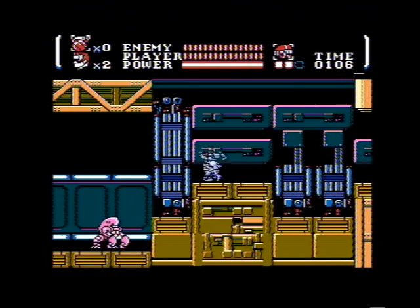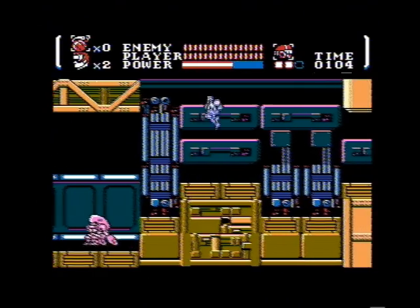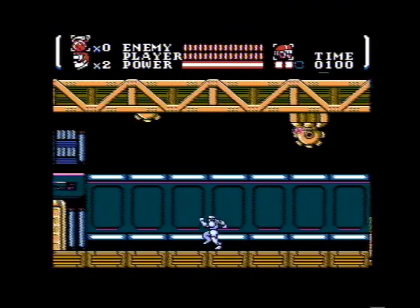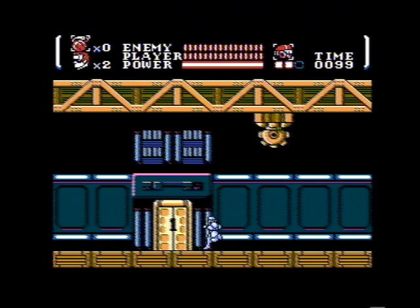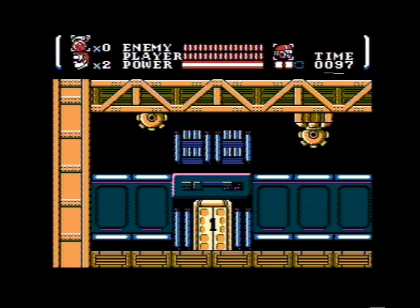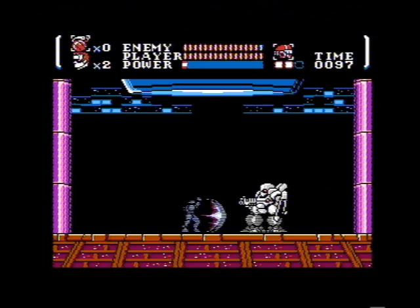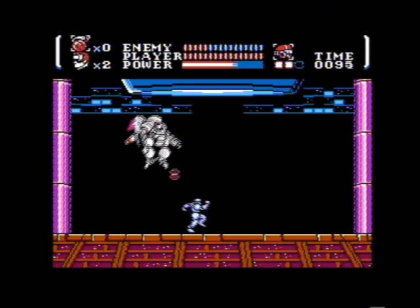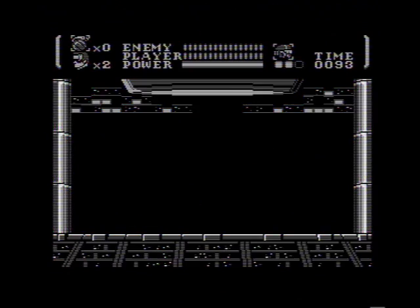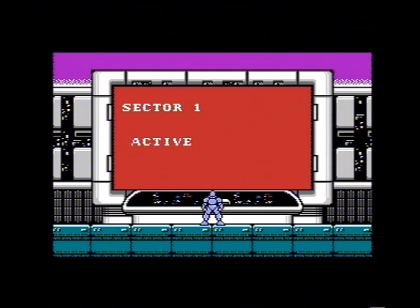I always have the hardest time with this — you can shoot diagonally down but I can never pull it off right. Anyway, this is the boss room, so let's go in. Because we have the ID card we're all set, and we can face Mister Astronaut Guy.